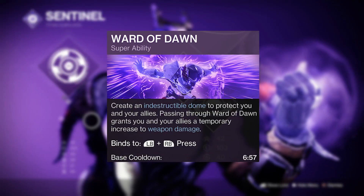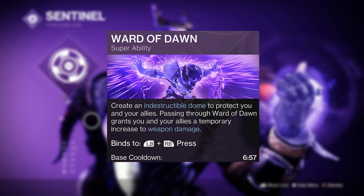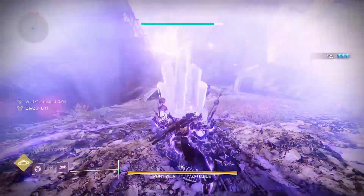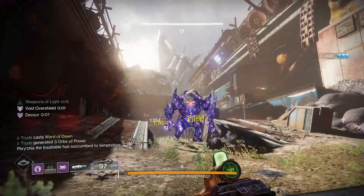You can bump up the damage even further by chucking on the Ward of Dawn super. I know Doom Fangs want you to use the Sentinel super, but the bubble's 25% damage boost will stack on top of Doom Fangs' damage, and it's even quicker to get. Plus, if you dip in and out of your bubble, you can get this boost for nearly 60 seconds.